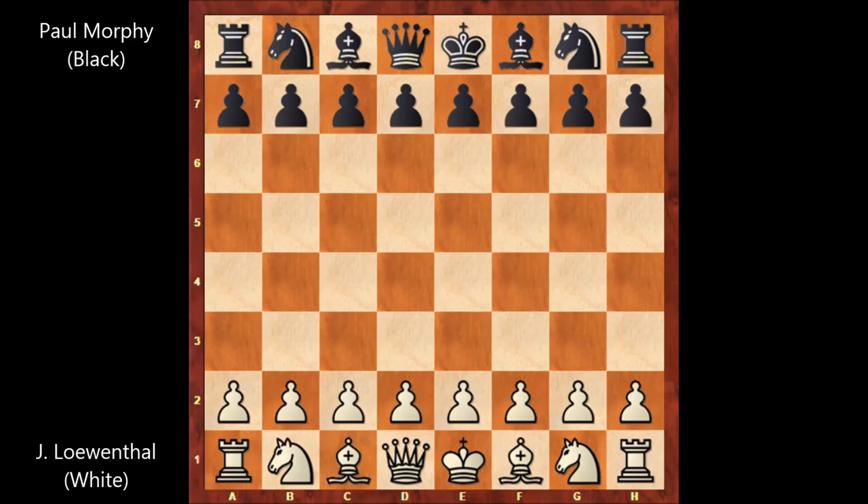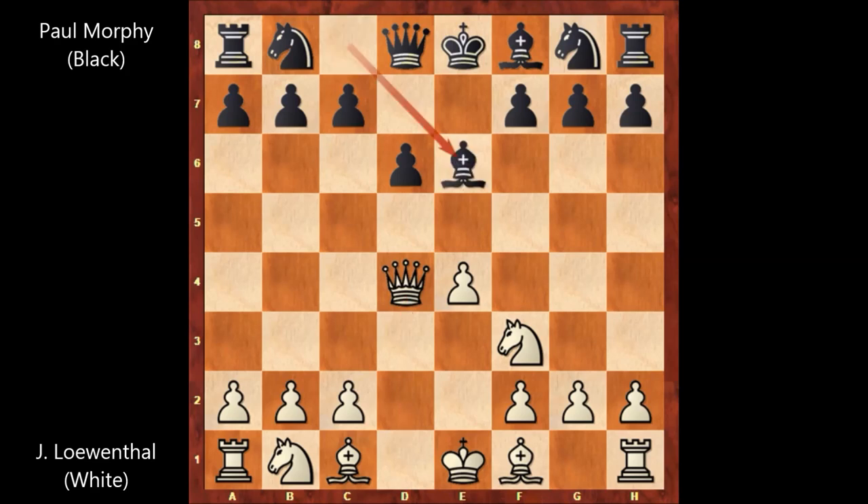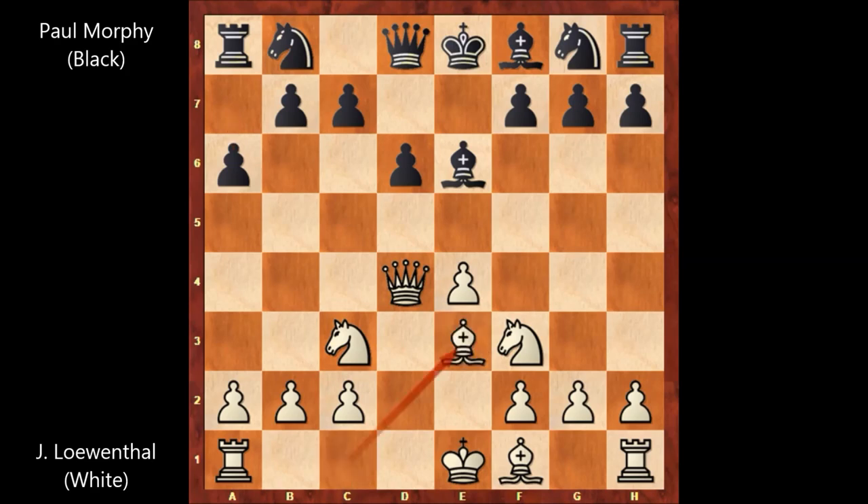Lowenthal starts the game with e4, e5, knight to f3, d6 — the Philidor's Defense — d4, e takes on d4, queen takes on d4, bishop to e6, knight to c3, a6, bishop to e3, knight to c6, queen to d2, defending the queen.